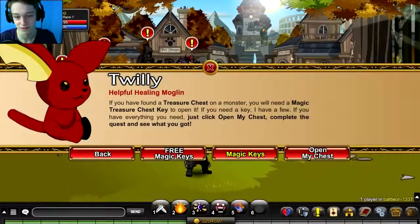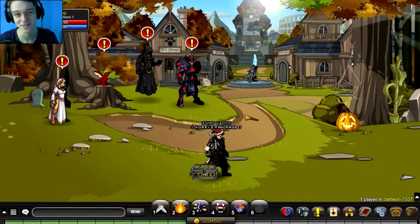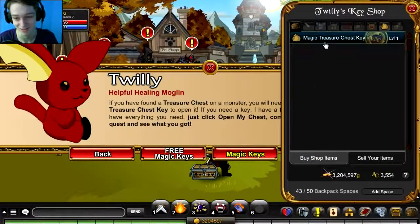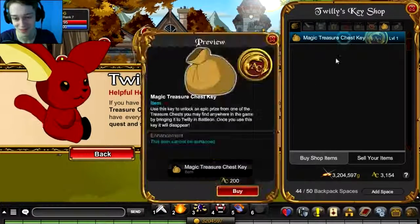My inventory is full — alright, that's awkward. I'll be right back. Alright, I cleaned out my inventory, so let's open the chests now. Let's hope something else doesn't stop me.